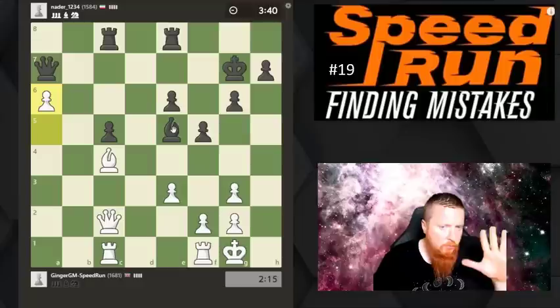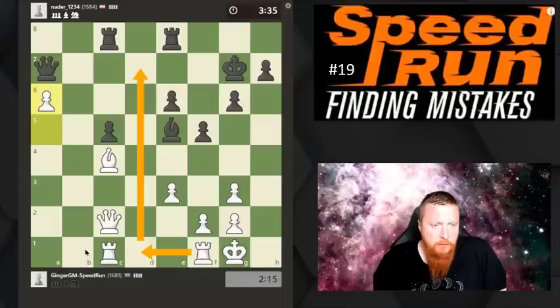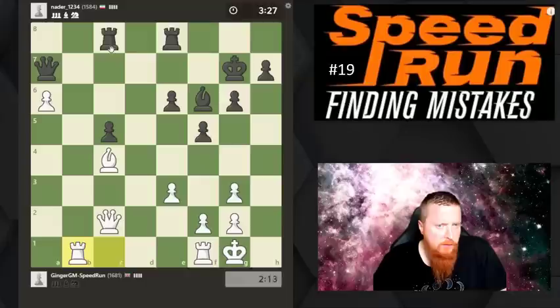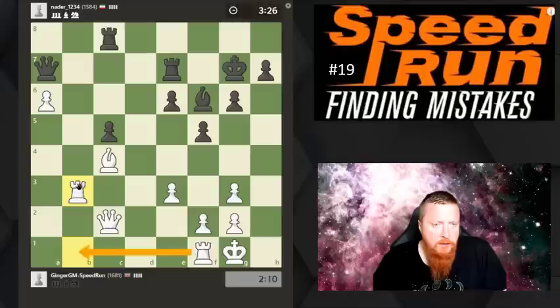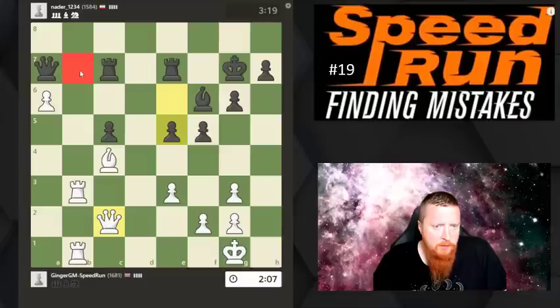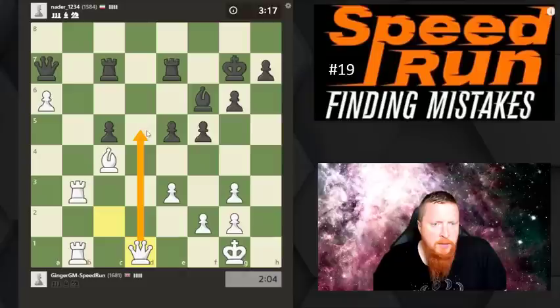I want to get my rooks to the best squares. My bishop is a nice blockader and defender. The rooks aren't doing anything, so again I'm trying to speak to my pieces and maximize them. Doubling up rooks makes a lot of sense because ideally this rook would love to come in on this square. If I do that at the moment he will take and win a pawn, so I need another piece guarding that square.